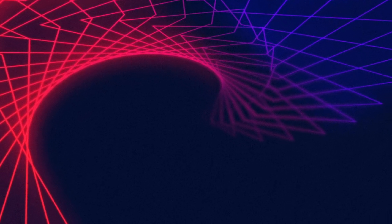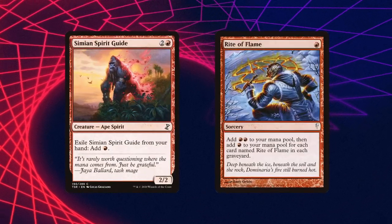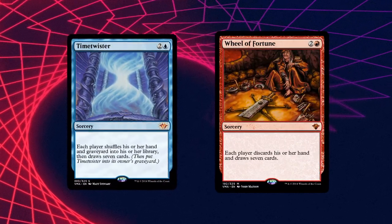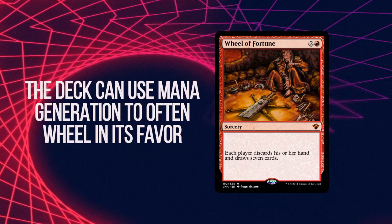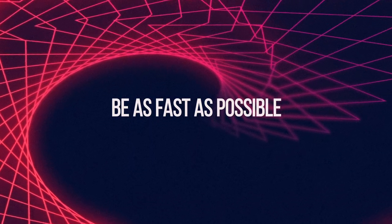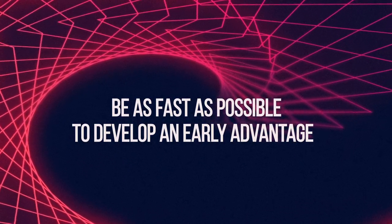This deck really takes advantage of the early game and the abundance of fast mana we have. We're on things like Simian Spirit Guide and Rite of Flame to maximize mana both cheaply and for free very quickly. We're also trying to disrupt our opponents using Wheel of Fortune effects that simultaneously refuel our hands, leveraging the fact that we can use our mana a lot quicker than opponents. We have nearly all of the rituals available to us, outside of a few like Burnt Offering and Culling the Weak that are less useful here.